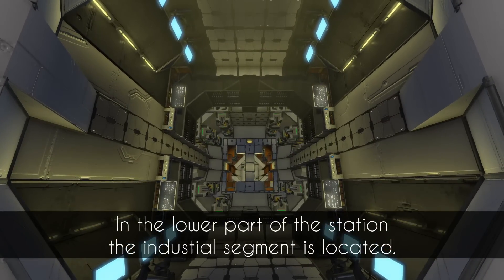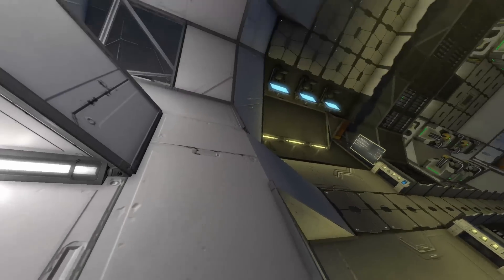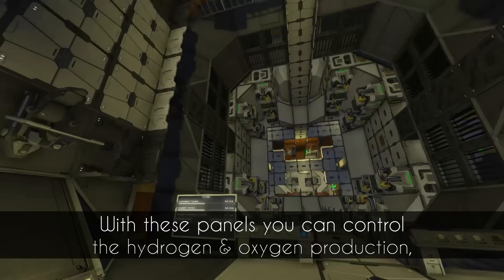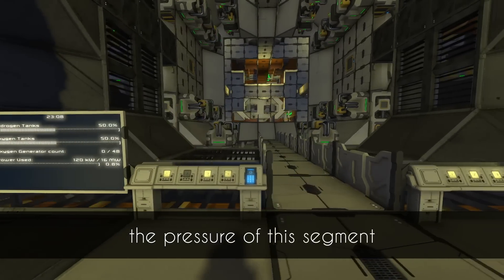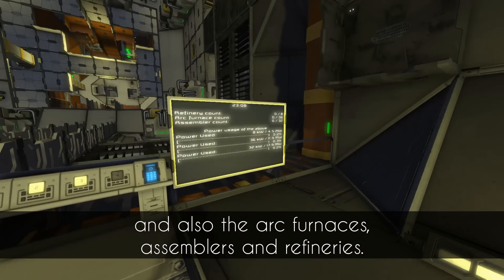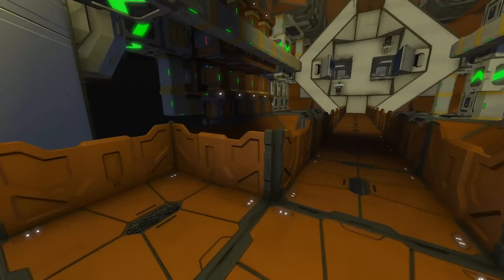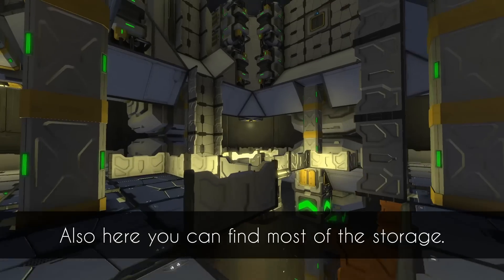In the lower part of the station the industrial segment is located. With these panels you can control the hydrogen and oxygen production, the pressure of this segment, and also the arc furnaces, assemblers and refineries. Also here you can find most of the storage.